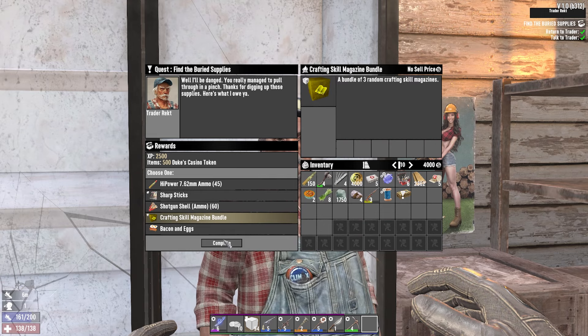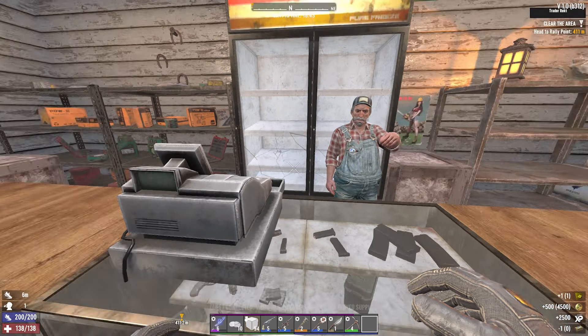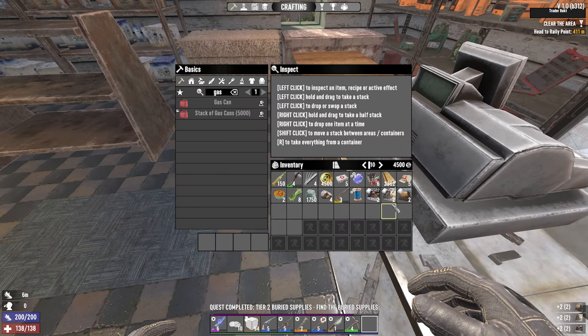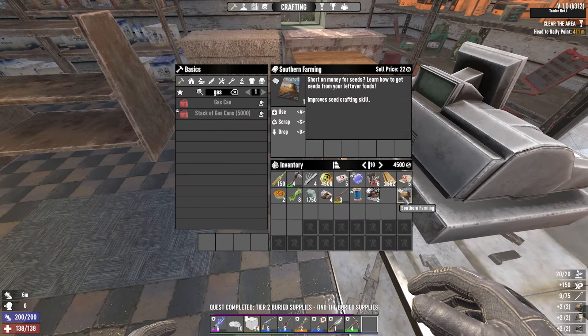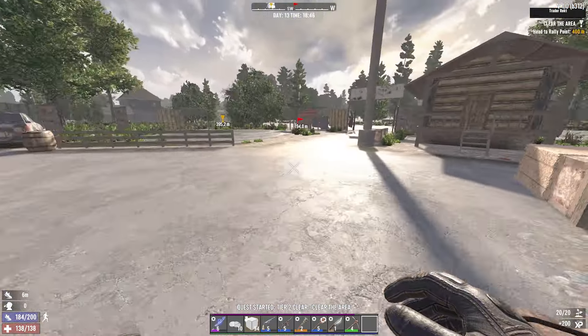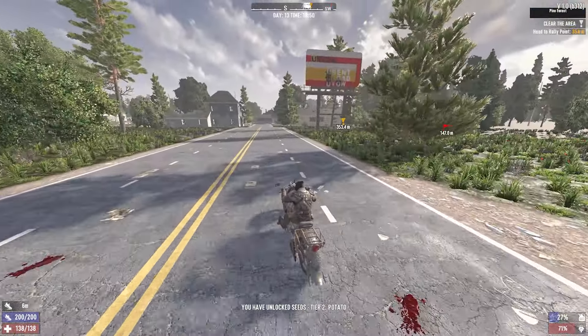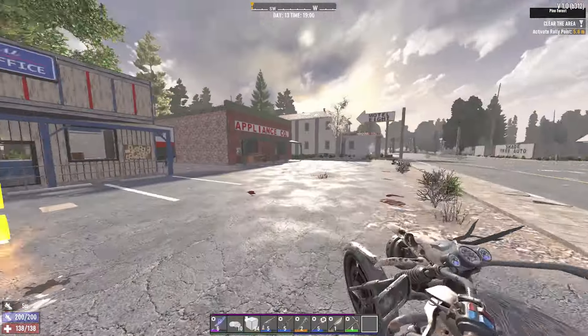Take the crafting skill magazine bundle. Take another quest - I'll take a tier 2 clear. Open that up, couple good things in there. I'll just eat the sharp sticks and I'll eat the farming because I'm done with farming now. I'll hold on to those tools for later though. See if we can get a few more of these done. Is potato the last seed you unlock? That feels wrong.